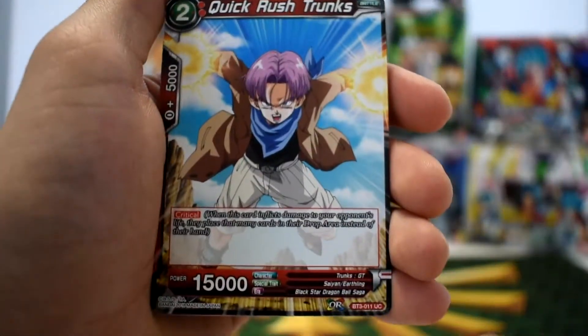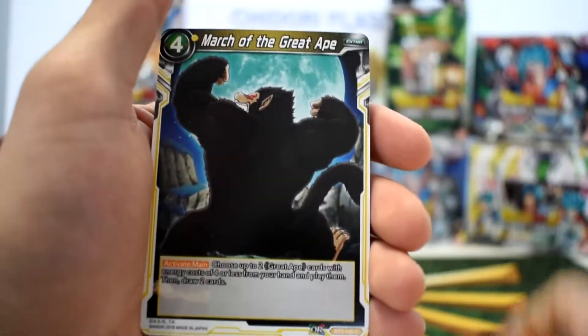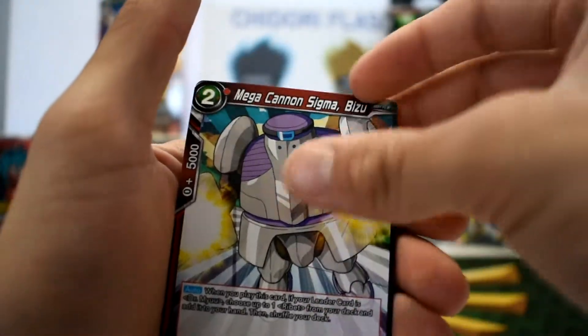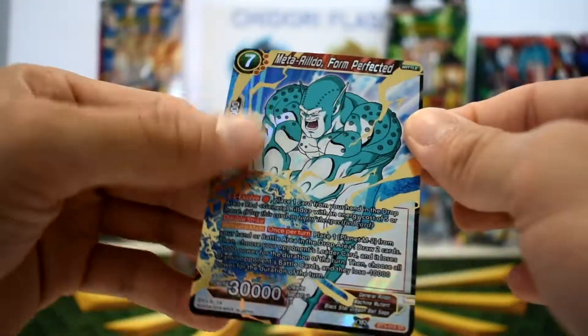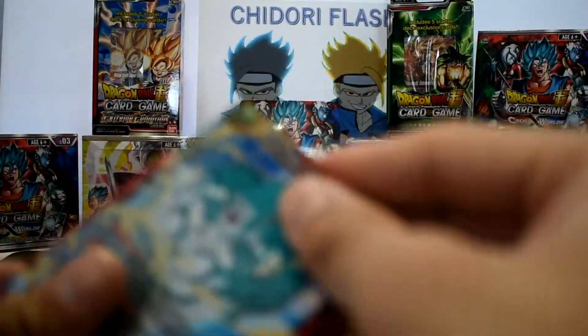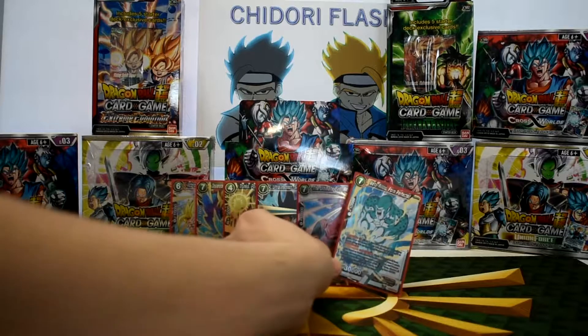Going again with that Super Saiyan 3 Son Goku lucky pack. We're going to get at least another super rare — Great Protector Great Ape Bardock, Quick Rush Trunks, Scheming Dr. Mu leader card, March to the Great Ape, Hidden Power, Magician's Father Bibidi, Shinshin Protector Majin, Youthful Bulma, To Save a Hopeful Future, Powers Combined, Kibito Kai, Mega Cannon Sigma, Bisu. And we get a super rare — Meta Rildo Form Perfected!